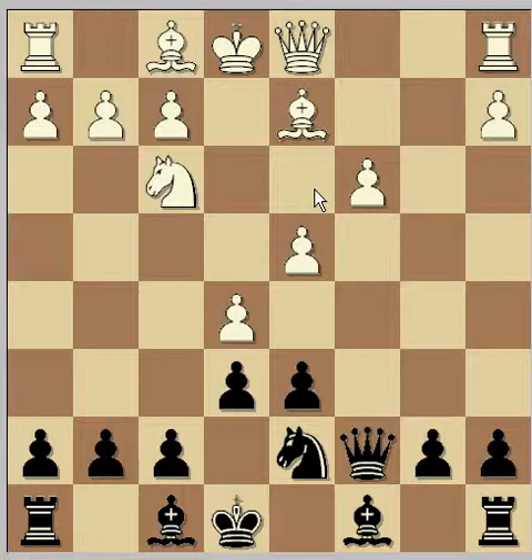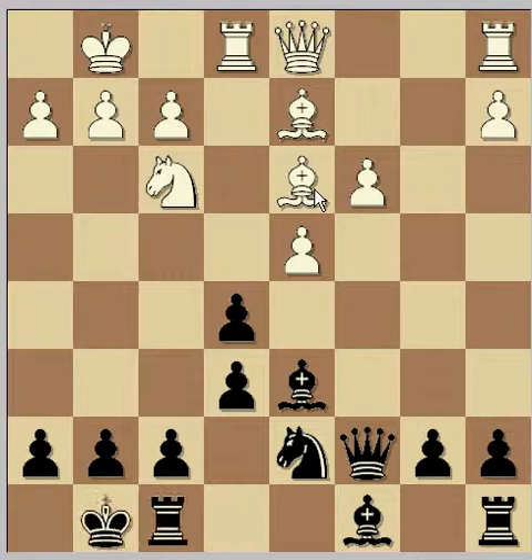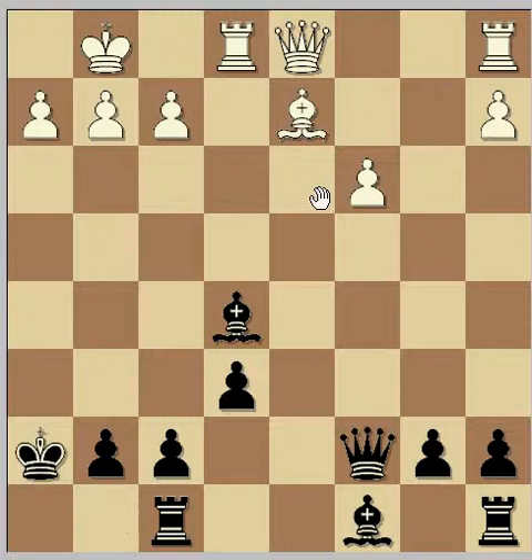One of the lines I had prepared once for a tournament game was Bd3, take on e5, castle, Bd6, Rd1, and now castle. Of course he can regain the pawn on e5, which must be his basic idea, but the problem is because of his damaged pawn structure on the queenside with two isolated pawns and a weak c4 square and weak light squares.